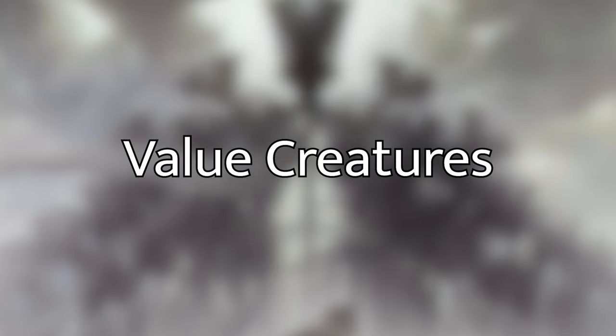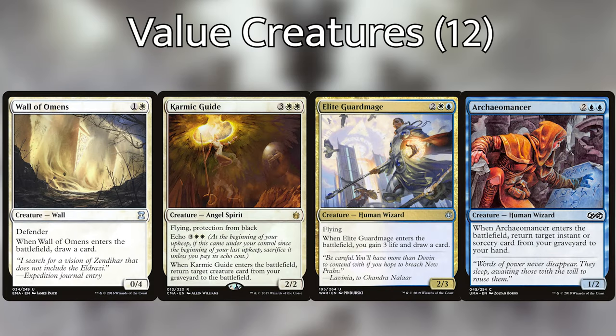Going over our value pieces that we want to blink: we've got Karmic Guide, Wall of Omens, Kor Cartographer, and Archaeomancer. When Karmic Guide enters the battlefield, it lets us return a creature from our graveyard to the battlefield, but we have to pay the echo cost of three white white at the beginning of our next upkeep or sacrifice Karmic Guide. Wall of Omens lets us draw a card when it enters. Kor Cartographer lets us draw a card and gain three life on entry. And when Archaeomancer enters the battlefield, we get to return an instant or sorcery from our graveyard to our hand.